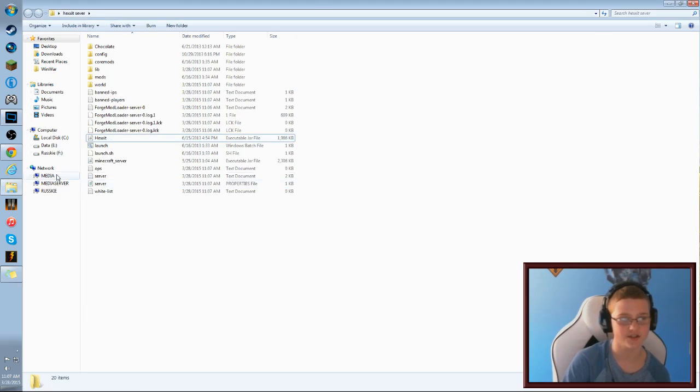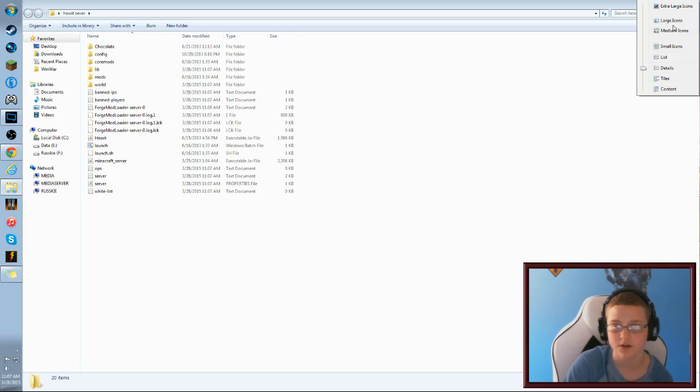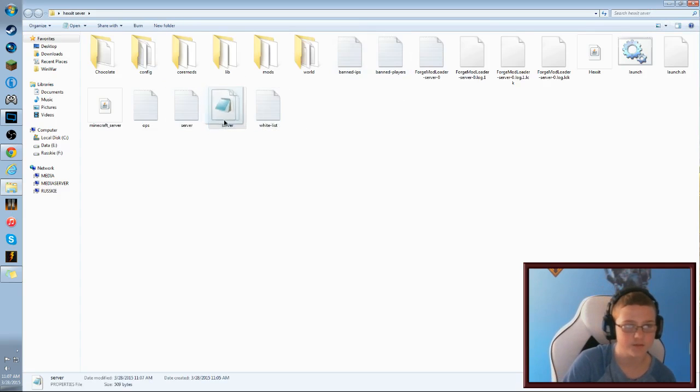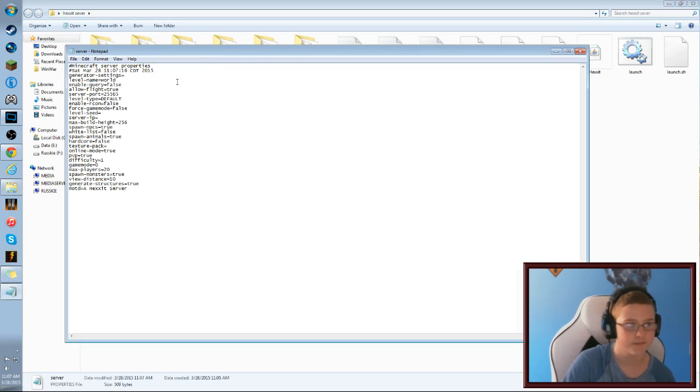After it runs, you'll notice some extra files appear. There's a server properties file — click on that and it'll open up with all the settings. The main one you need to pay attention to is 'Server IP,' which you'll get from Hamachi.